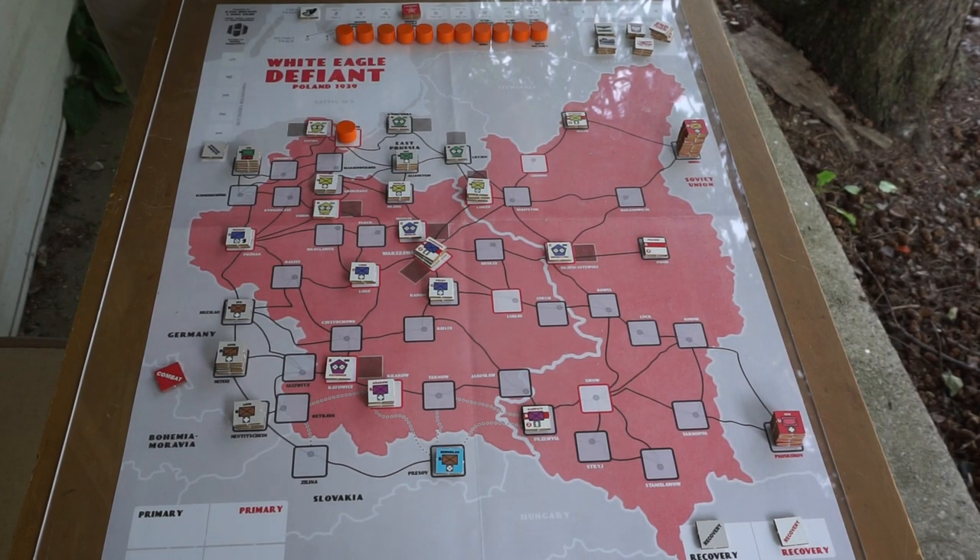White Eagle Defiant is the second game from designers Ryan Heilman and Dave Shaw, who did Brave Little Belgium. If Brave Little Belgium was your first war game, White Eagle Defiant could be your second. It has a lot in common, but it adds a little more nuance, a little more complexity. You have more unit types with special combat abilities and effects on stacking. Pincer attacks increase the firepower you can bring into a battle while limiting your opponent's ability to respond. We'll get into all that crunchy stuff in another video — today I just want to go over the general situation.